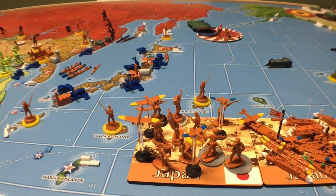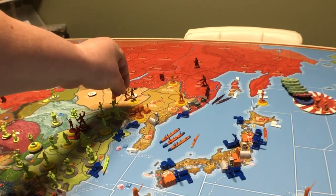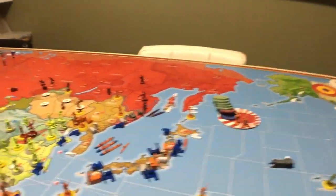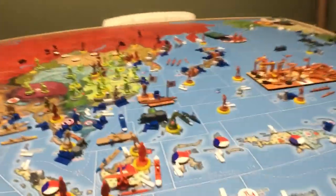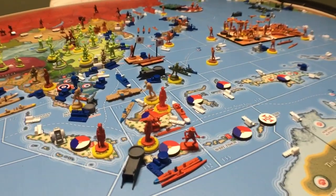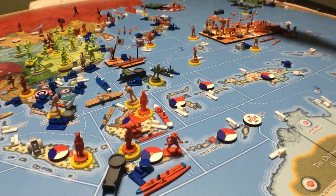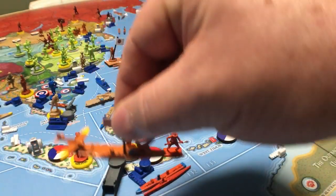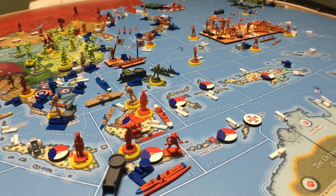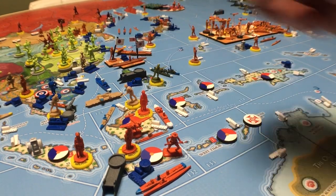Just for a little added defense over here, let's take the guy that's left on Korea and put him right there. There's an important thing to understand: there's no defense happening here for the Japanese. A fighter is better on defense than a tactical bomber, but a tactical bomber is much better on offense — and we only need offense. We have a couple of carriers in Formosa: this one has a tactical bomber and a fighter on it. We're going to take that fighter and fly him up here.